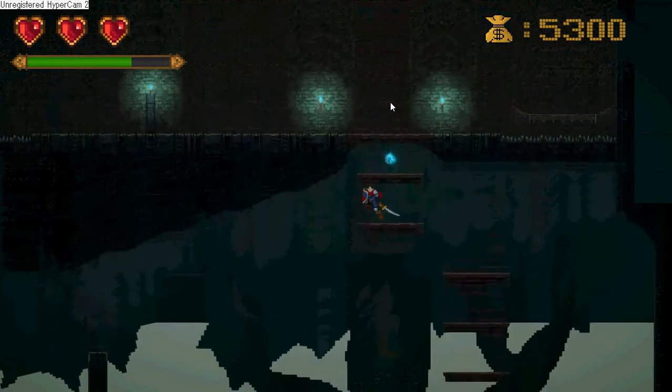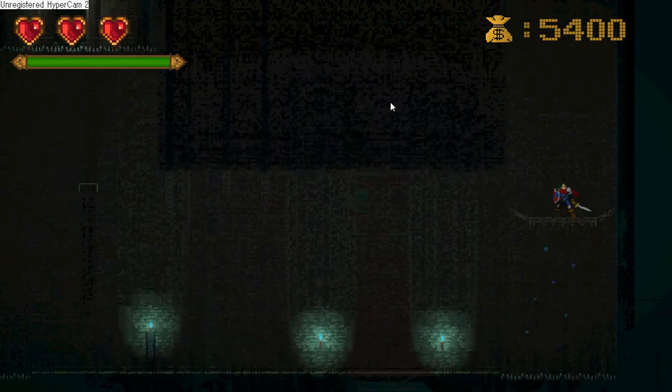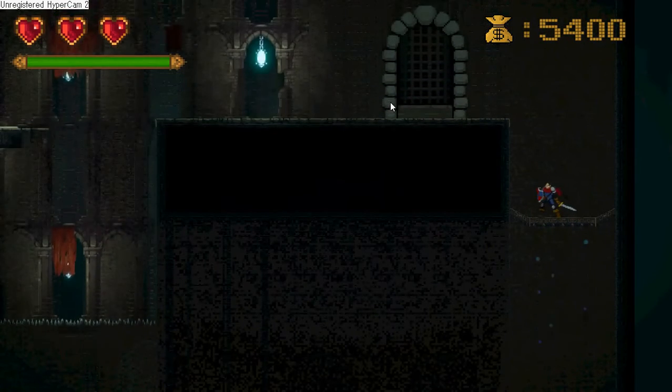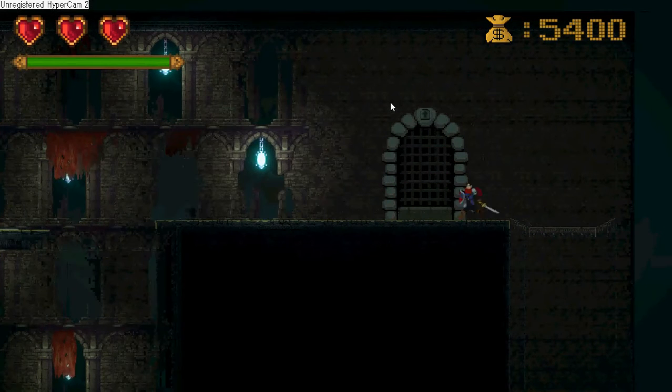Now I have the key and there is an elevator to take you back up, again only activating once the player has stepped on it. I also edited an existing sprite sheet to include various keyframes that would make the door animation look a lot smoother.